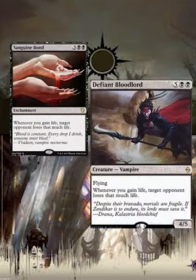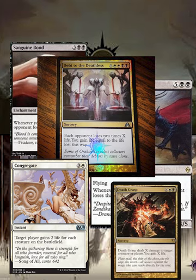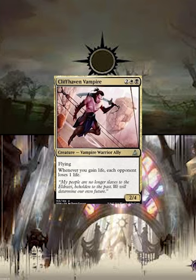Now let's talk about how you eventually make your opponents lose life other than commander damage. Sanguine Bond and Defiant Bloodlord are perfect examples: whenever you gain that much life, target opponent loses that much life. Paired with stuff like Congregate, Debt to the Deathless, or Death Grasp, it's almost an instant kill with the right mana setup. Paired with Viscopa Guildmage it can be even worse. Cliffhaven Vampire is also very important — whenever you gain life, each opponent loses 1 life. If you get this out early game and it triggers 5, 6, 7 times, that's 6 or 7 life every opponent has already lost, and if you continuously trigger it every single turn, it could be the game ender.